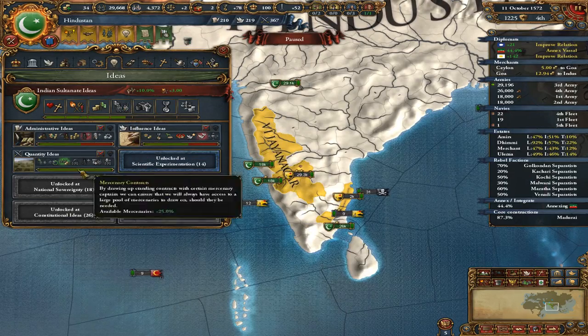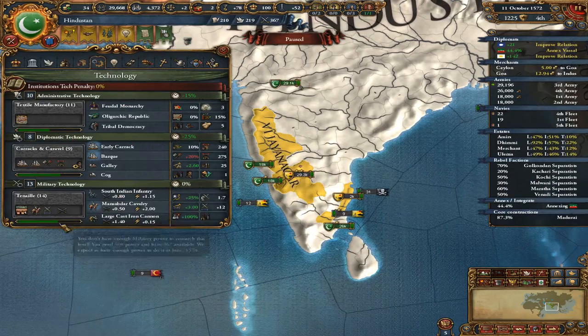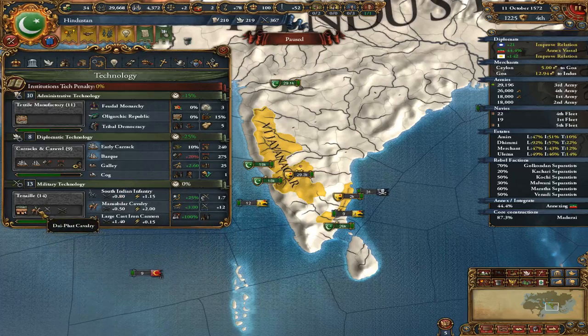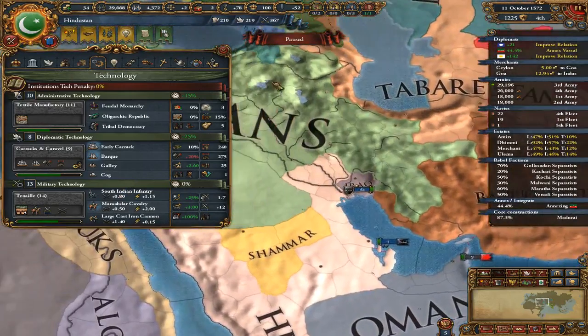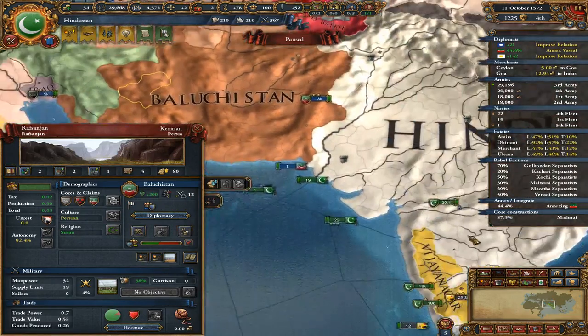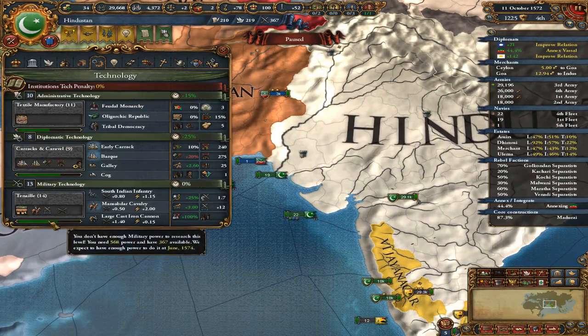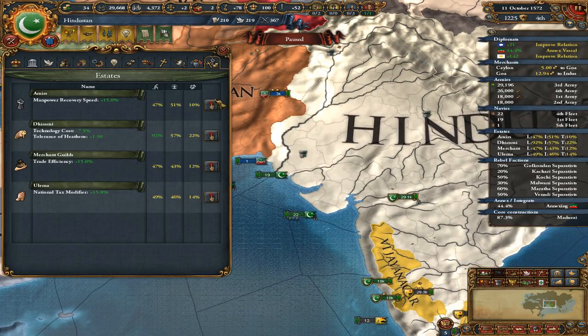If we wanted even more manpower, we could invest in this military idea. But I think we do want military attack 14 — we can't really afford to fall far behind. We're keeping pace with the Ottomans right now, and hitting military attack 14 would push us ahead of them.